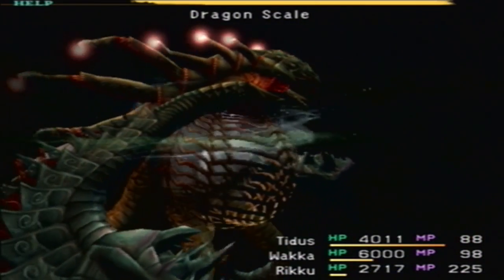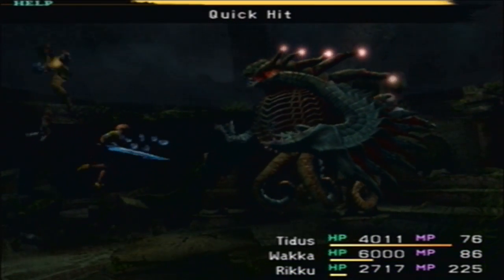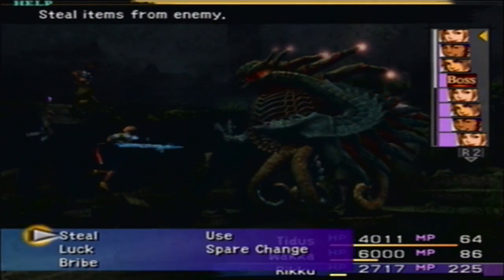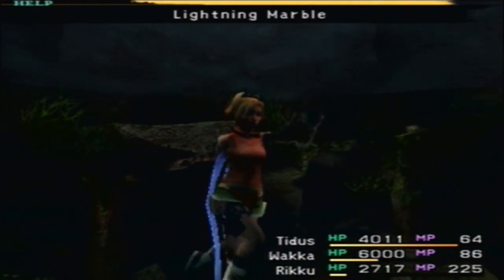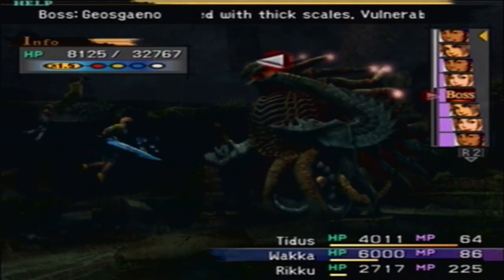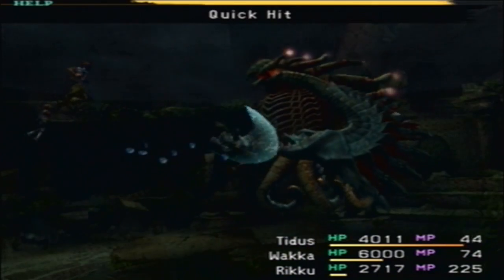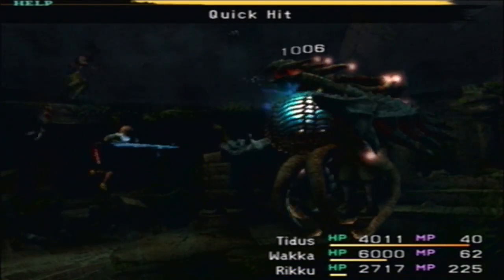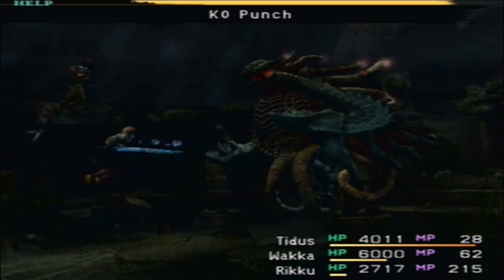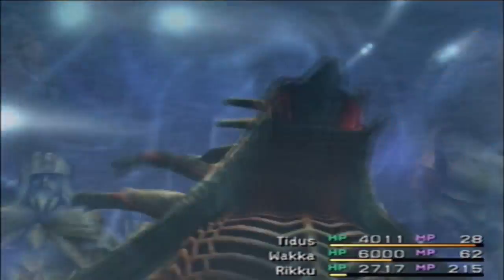Dragon Scale drop. This guy goes down fairly quick — just keep using quick hit on him. Luckily I have quick hit on both Wakka and Tidus. I went ahead and used a special sphere — I think it was a skill sphere — and taught Wakka Tidus's quick hit, because we're gonna need it for the arena later anyway. Quick hit, quick hit — we got him. We can steal a water gem too for fun. One more hit and he's a goner.